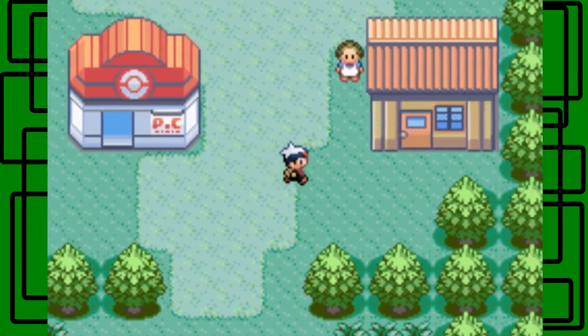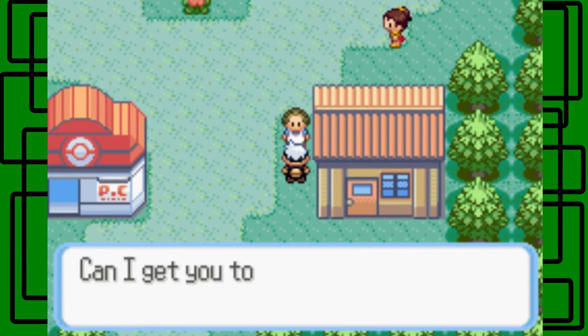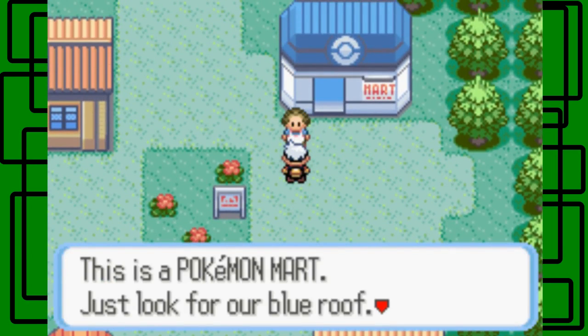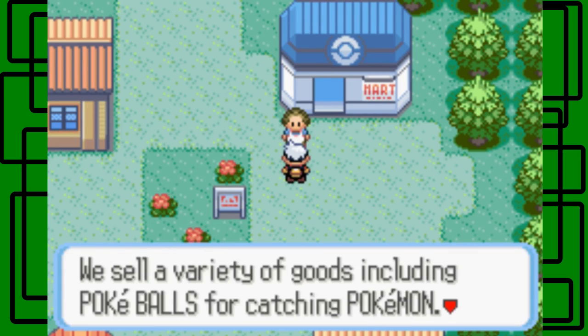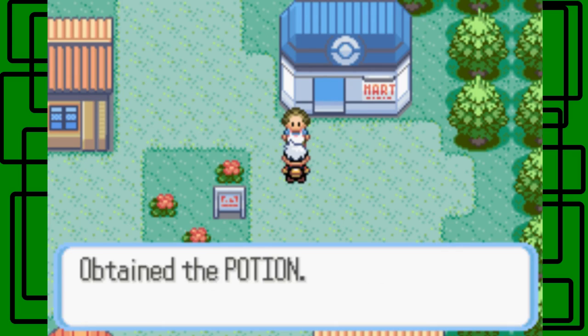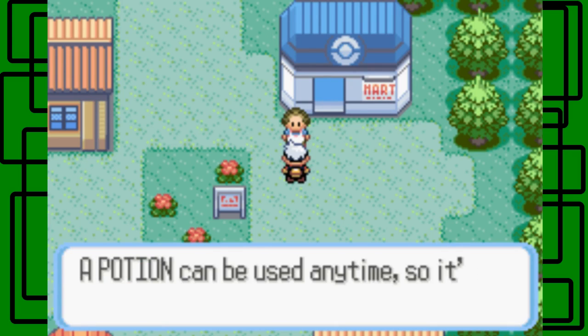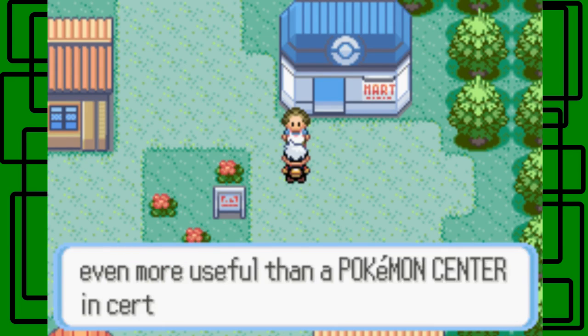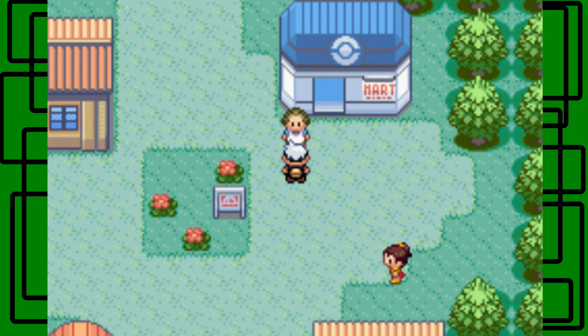Hi, I work at the Pokemon Mart — can I get you to come with me? We're gonna walk like 10 steps to the north. This is a Pokemon Mart, just look for our blue roof. We sell a variety of goods, including Pokeballs for catching Pokemon. I'd like you to have this as a promotional item — we get a free potion, awesome. We got two potions now. A potion can be used anytime, so it's even more useful than a Pokemon Center in certain situations.